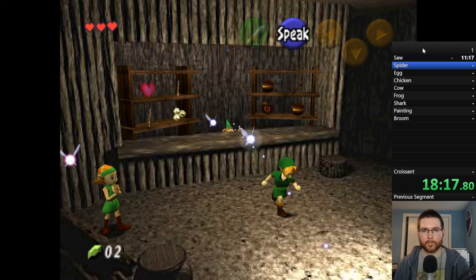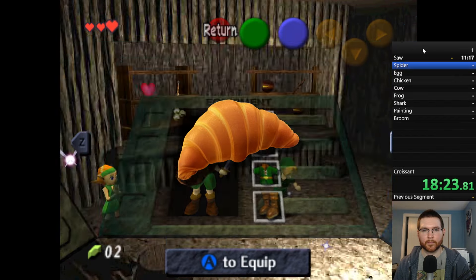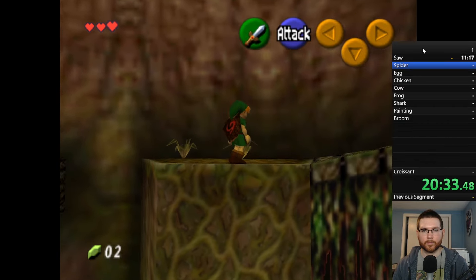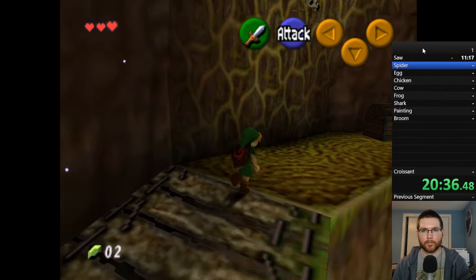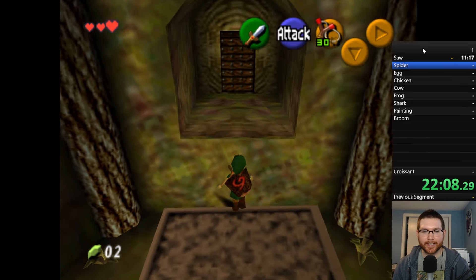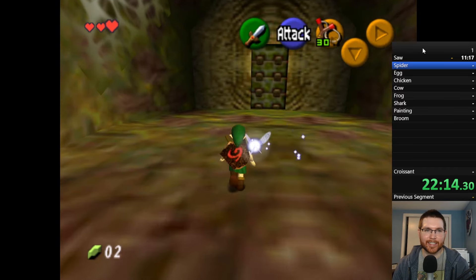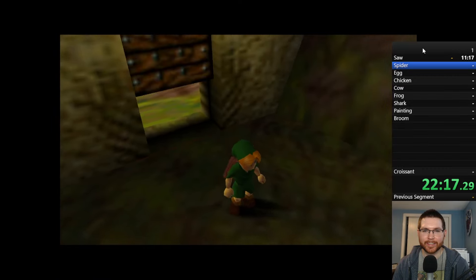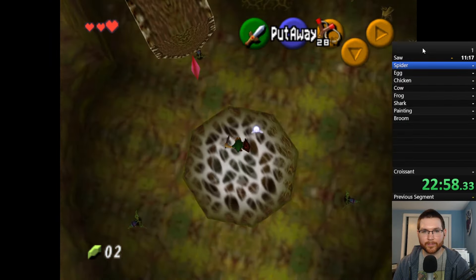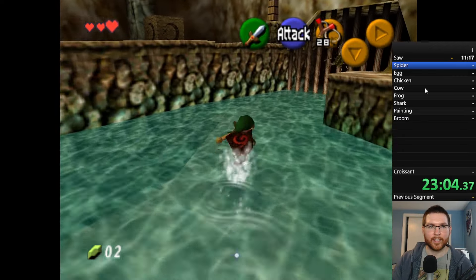I also knew there were a couple of items that would be a problem — where the heck was I going to find a croissant in a Zelda game? After playing through the familiar OOT intro, it was time to enter the Great Deku Tree. It wasn't long before I passed a Skulltula — which is a spider. I decided to only count a Gold Skulltula since it looks more like a traditional spider, but I was going to run into one anyway playing through the dungeon. After falling through the web in the center of the dungeon, I was able to immediately spot the spider and check off item number two.